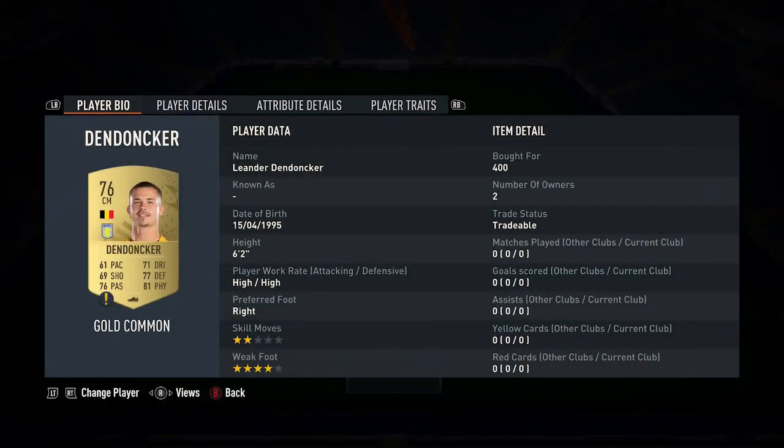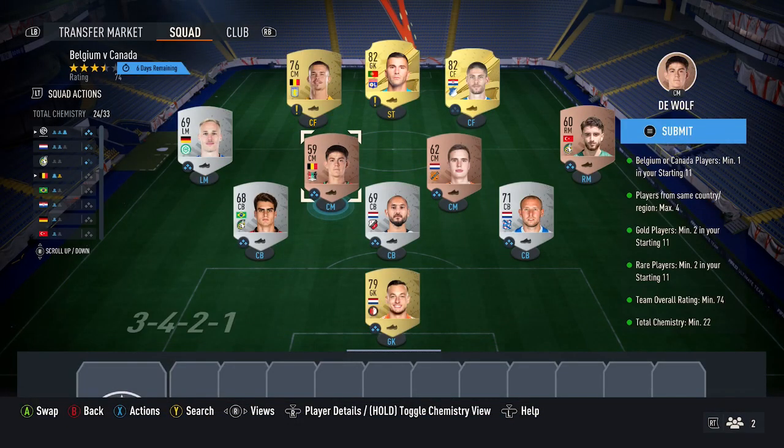The Belgian player picks up 400 coins. There is a Belgian player just there which was a good buy — potentially you guys can get that one as well. But if you don't manage to get that Belgian player, just get any gold Belgian player and put them in that position. That should complete the SBC. Hope you can get a decent pack from it, and peace.